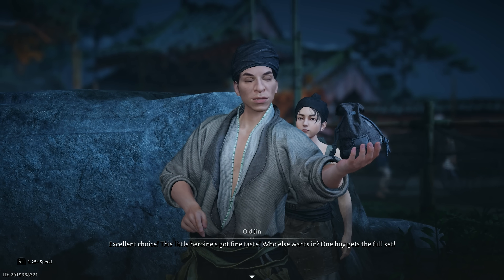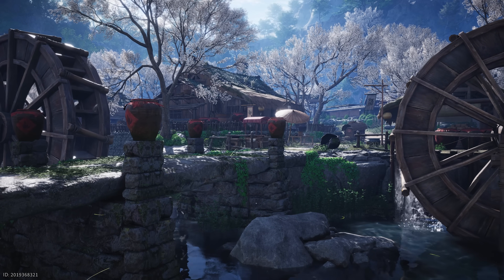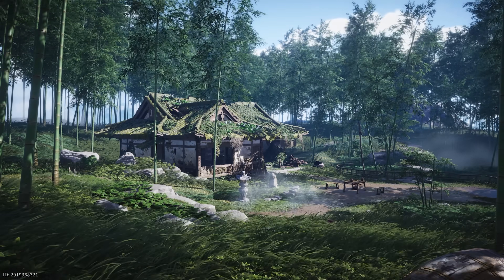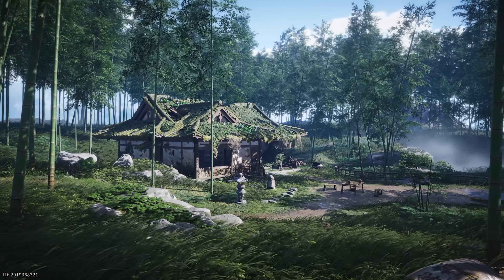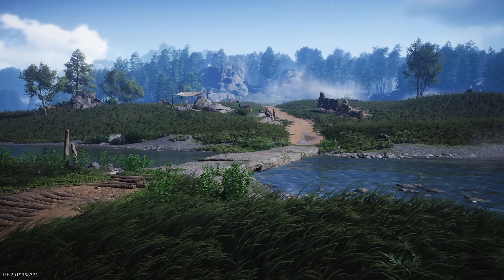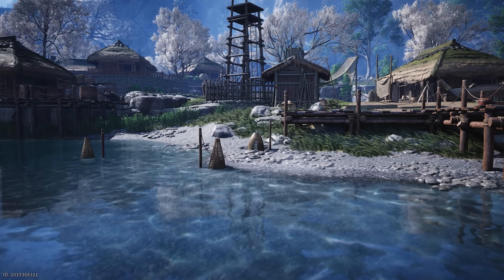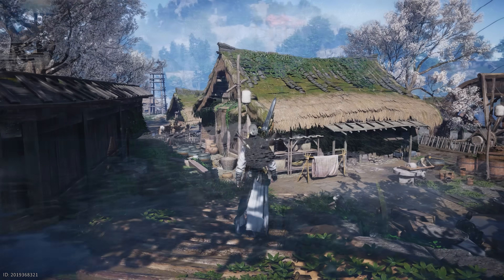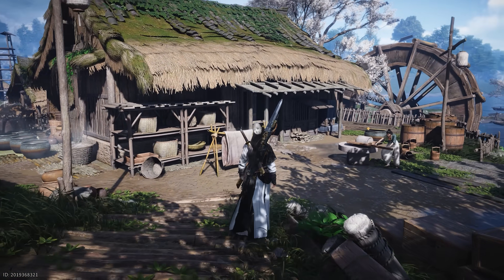Despite some limitations in global illumination, lighting, and character rendering, the game has an amazing and stunning art direction that strongly reminds me of Ghost of Tsushima. The environments look fantastic, particularly the dense foliage and vegetation combined with the reactive wind system, dynamic weather, and a full day-night cycle — everything works together to bring the art direction to life.